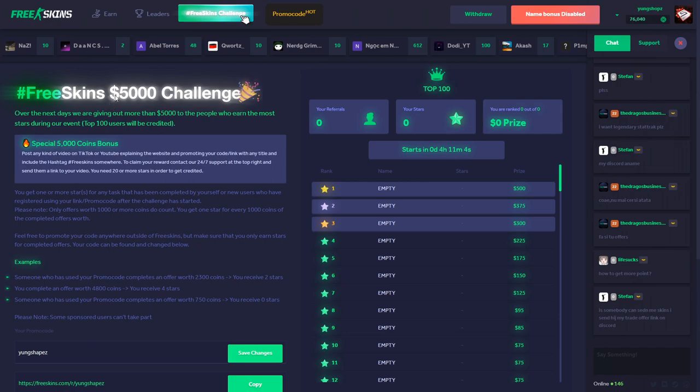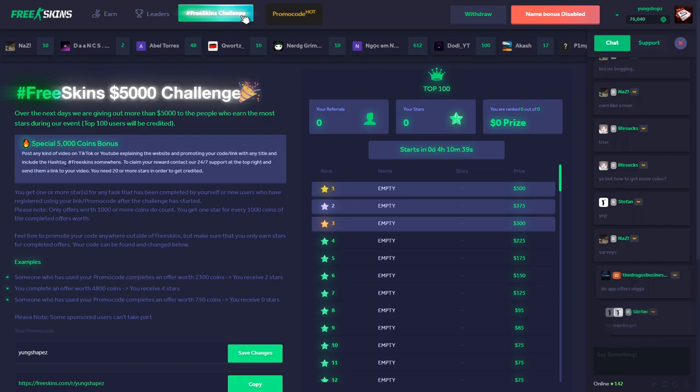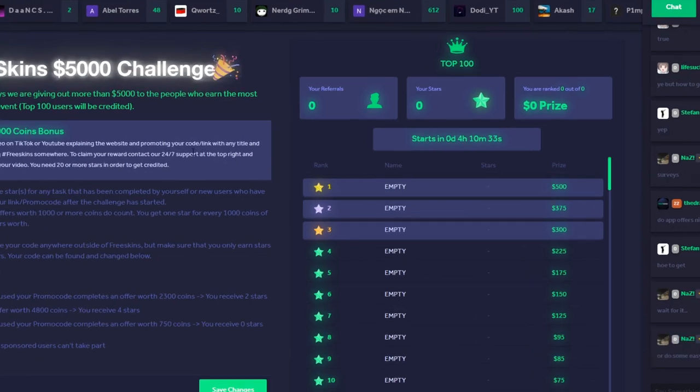They also have a hashtag freeskins five thousand dollar challenge right now. You can get five thousand coins for absolutely free just by uploading a video onto TikTok or YouTube where you explain the website freeskins.com. You need the hashtag freeskins in the title or description, then copy the video link and send it to support to get five thousand coins for free.